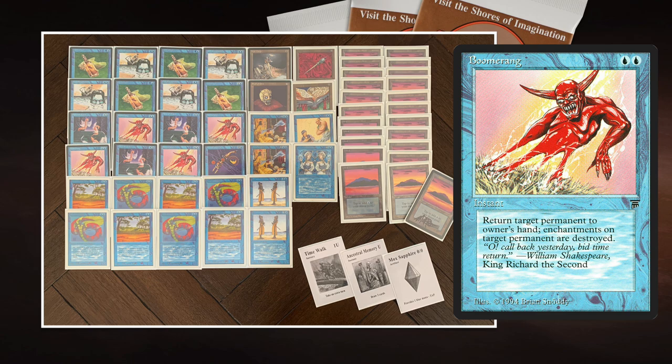In this deck there are four Boomerangs. Boomerang costs two blue to cast and says return target permanent to its owner's hand. I find this card very versatile. You can use it as a tempo play — if my opponent just dropped a land, has seven cards in hand, and passes turn, I love to Boomerang a land back to their hand in their end step to force a discard and set them back a land drop. It's almost like a Time Walk effect.